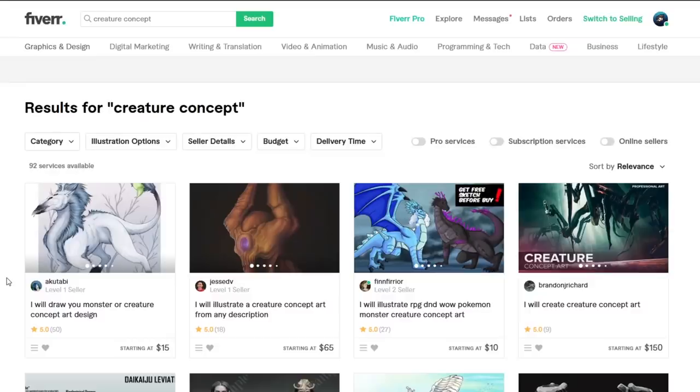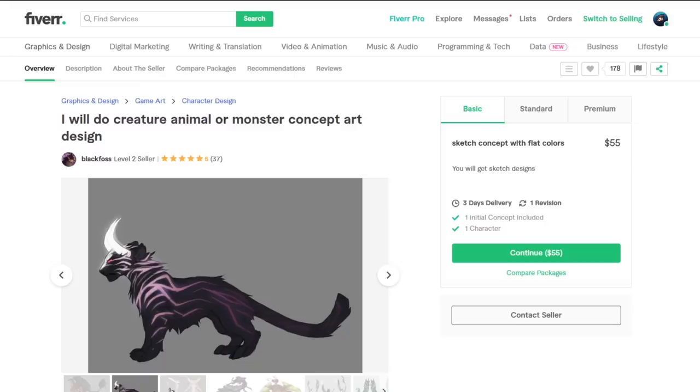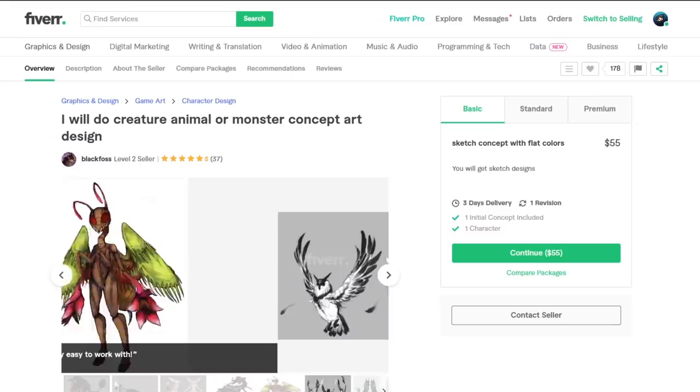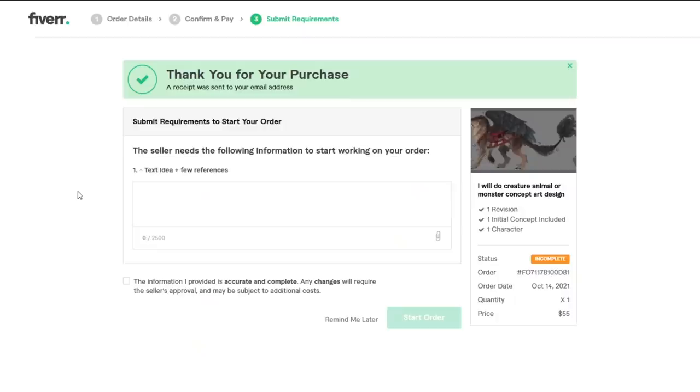I just looked for Creature Concept and I think we should be able to find a few good ones here. I won't be commissioning any ones that we have already commissioned in the past — completely new ones this time. This looks like an amazing artist for Creature Concepts, and they've done a bunch in the past. So I think we can go with a sketch concept with flat colours for $55. We get it in three days, which is extremely fast, and one revision.